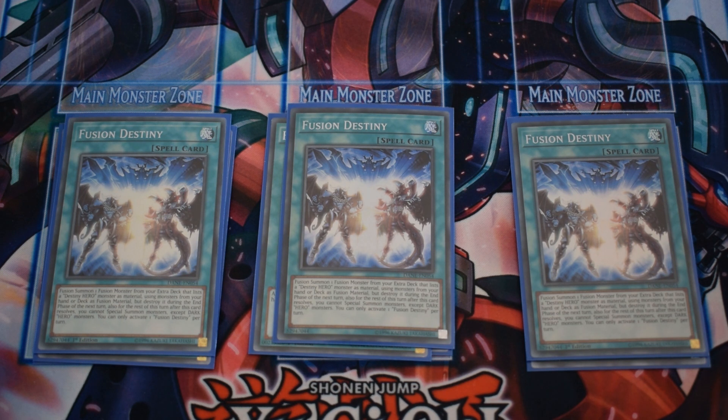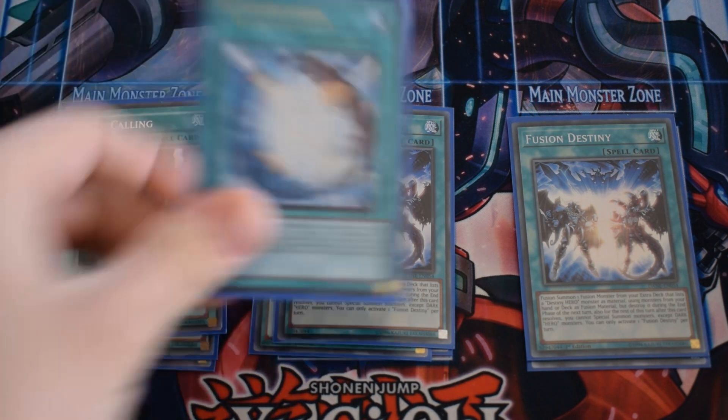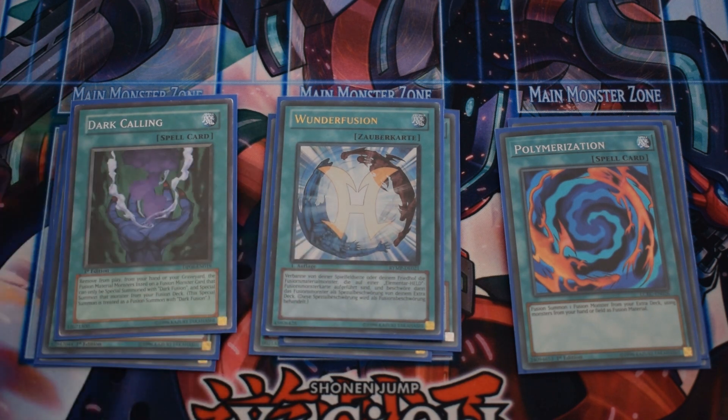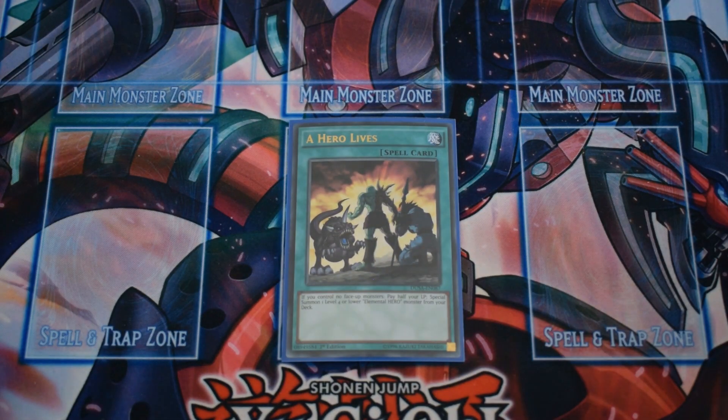For the one-off fusion spells we have Dark Calling, Miracle Fusion, and Polymerization — they're all searchable. Dark Calling gets you to Malicious Bane, Miracle Fusion gets you to Absolute Zero or Sunrise, and Polymerization helps you make Trinity. The last card in the main deck is A Hero Lives — basically if you see this card and it resolves, you just win.